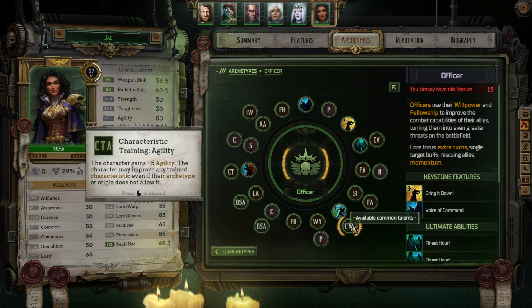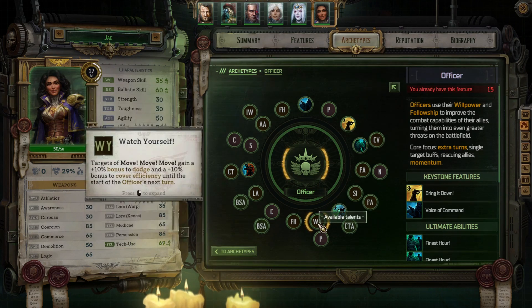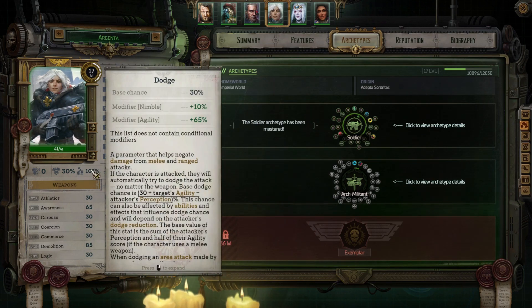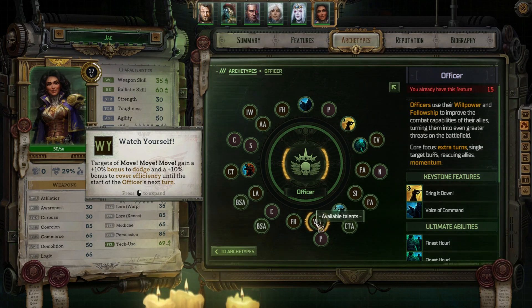Next I decided to go with the Watch Yourself talent, as it turns out there are some archetype talents that actually synchronize with certain abilities that you pick. Watch Yourself: targets of Move Move Move gain a 10% bonus to dodge and a 10% bonus to cover efficiency until the start of the officer's next turn. I think this is incredibly useful if you use it on the right targets — like Argenta, for example, who has a dodge at 105%, which is really, really good. After rebuilding Jai the way I have, her dodge is already at 101, which is certainly nice to have.